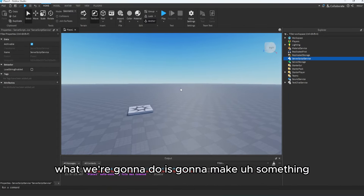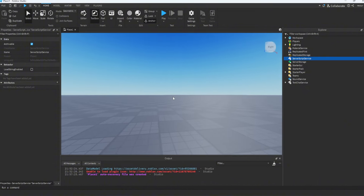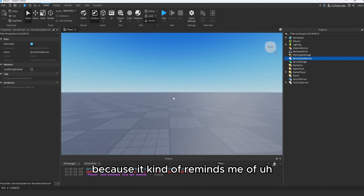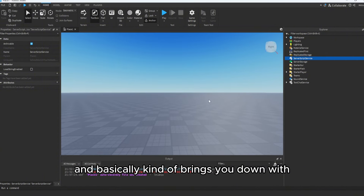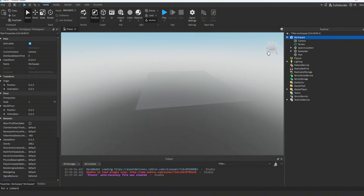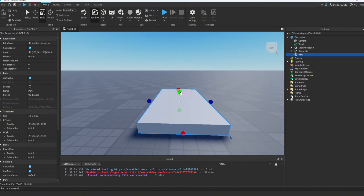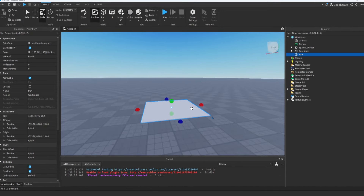What we're going to do is make a region you enter — I'm going to be calling them elevators because it reminds me of Flood Escape from the 2015 days, where you go to an elevator and it brings you down with all your party members. So let's make a quick little thing here with a bit of building.